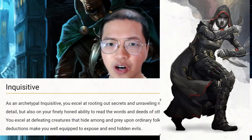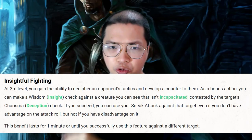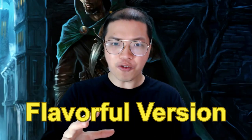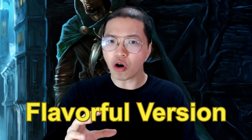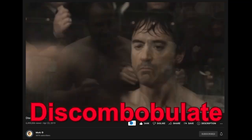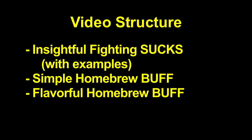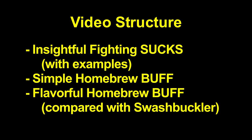Two new homebrew buff versions for the Inquisitive Rogue's 3rd level ability, Insightful Fighting. A simple version that removes the skill contest requirement, and a flavorful version that takes inspiration from Sherlock Holmes' movie fighting scenes. Video structure: Insightful Fighting sucks — with examples, simple homebrew buff, flavorful homebrew buff, and a comparison with Swashbuckler.